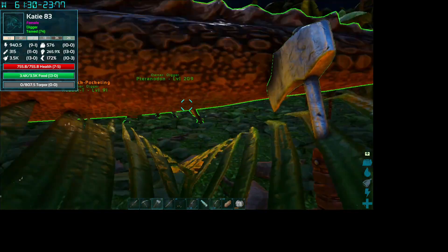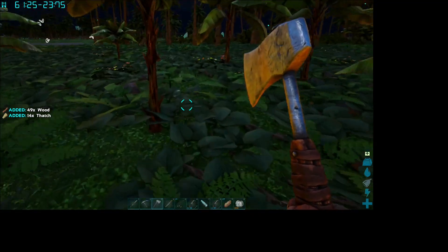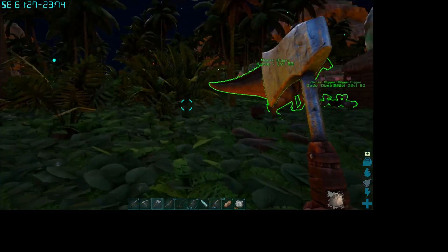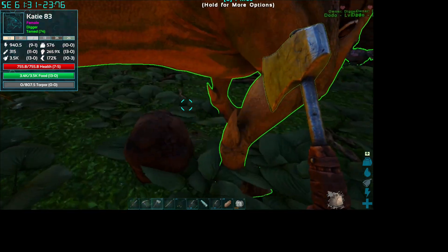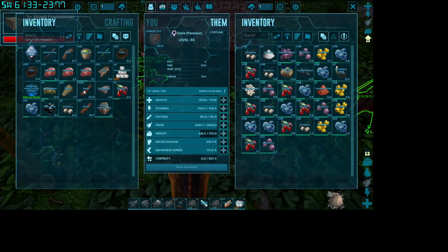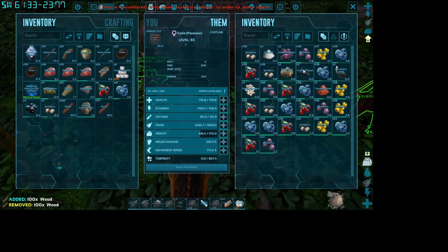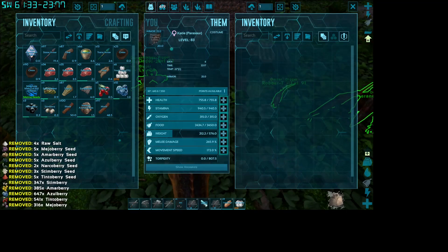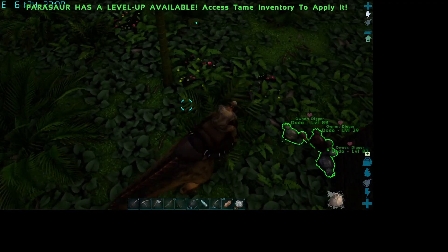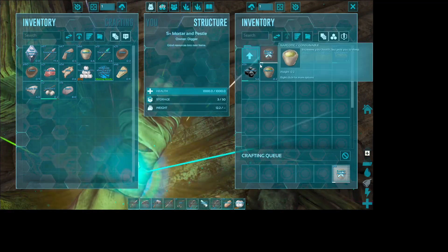So basically I'm switching gears — I'm going to need to get some levels, and then I can come back here and get my Crystal Wyvern. The best place to get levels is probably the Island, using those explorer notes there. I've already got a good start and I kind of already know where I want to build — kind of by the red ob on the western side of the island. I expect I'm going to have multiple bases on all of these maps for different reasons. We need to get some more levels, which means we've got to get more stuff.